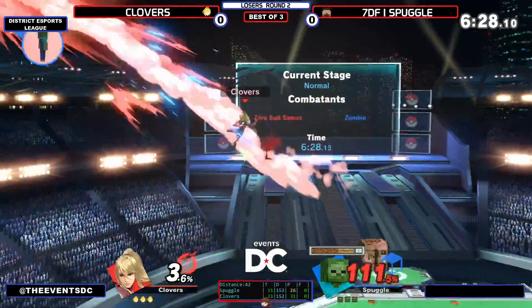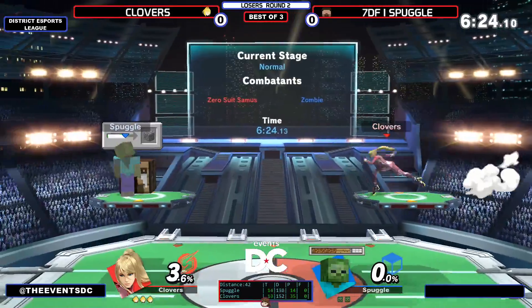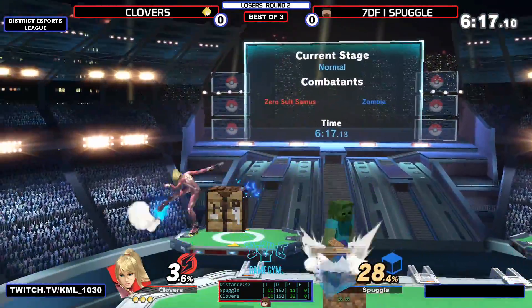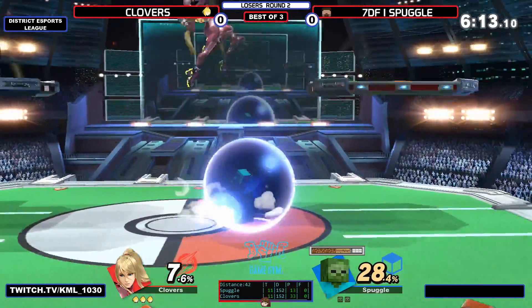There's his first hit — only 3.6 up. And that's the kill. Spuggles only got a single hit off while Clovers got the entire stock and a big combo. Clovers is moving so fast, there is so much happening here I can barely comment on it.